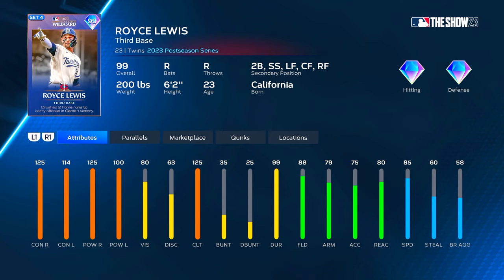He's got 125 contact versus right and 125 power versus right without any parallels — maxed out there. Against lefties he's got 114 contact and 100 power, 80 vision, and 125 clutch — maxed out as well. He's got 88 fielding, 79 arm, 80 reaction, 85 speed, so he'll play gold defense anywhere you put him. He has 99 durability so he gets the Cal Ripken boost, and with that shortstop secondary he also fits a Jimmy Rollins team build. The Cal Ripken boost gives plus 15 contact versus lefties, getting him to 125 contact versus left without any parallel, plus a plus 5 fielding boost — so diamond defense at third base without any parallels.